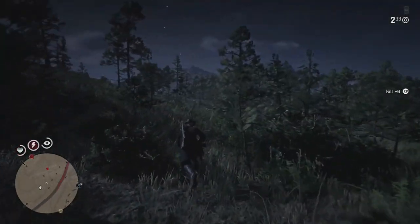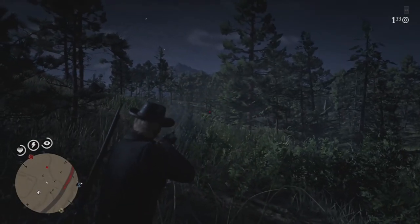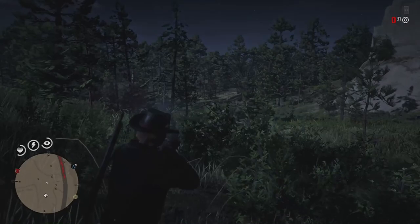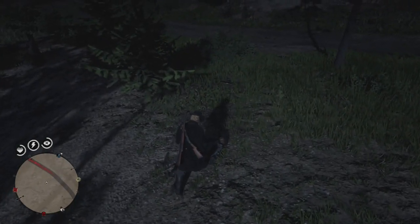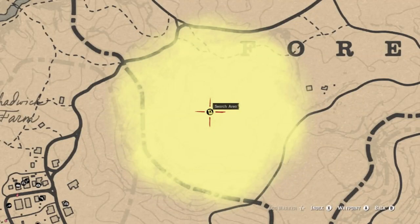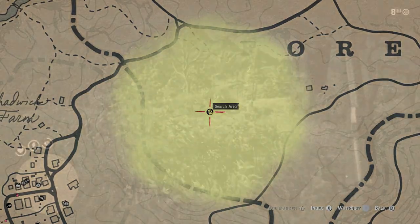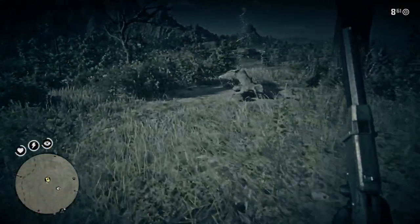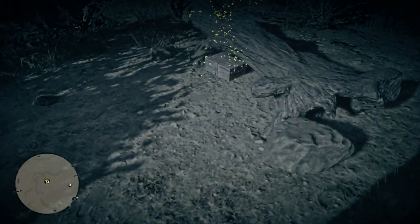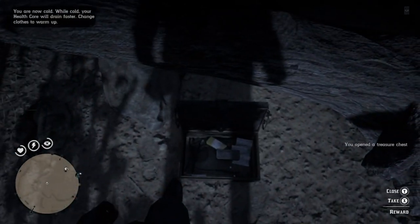There's another less commonly known way to get a treasure map. The second method is to loot enemies — you can find a treasure map off of any given body, but they're pretty rare. Take your time to dispatch as many enemies in gang hideouts and loot as many enemies in story missions, and you'll get yourself another map in no time. Looting enemies is also going to come in handy for tip number four.